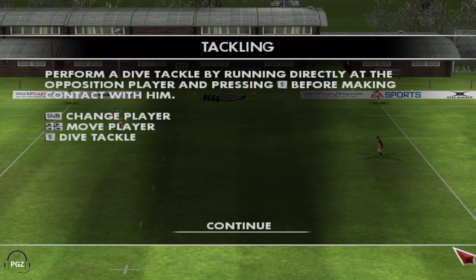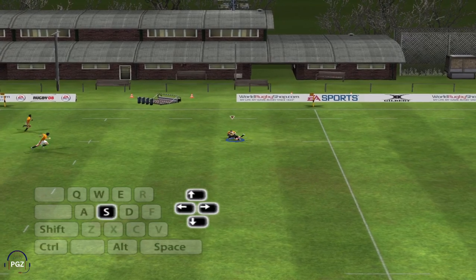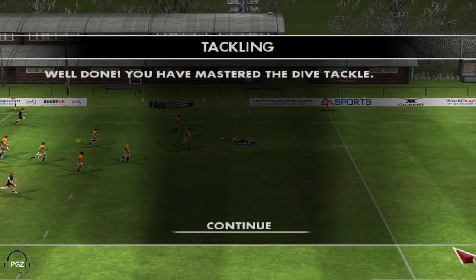Now this time around we have an opposition player who has broken through the gap and it's up to you to stop him with the last line of defence — your fallback. Instead of using a regular tackle and just running into the player, you must make a diving tackle. Go for a dive tackle by running towards the player who has the ball and press the S key. Solid tackle — he'll be hurting after that one. Dive tackles can be a hit or miss affair, but when you connect there are few players out there who can withstand that kind of punishment.